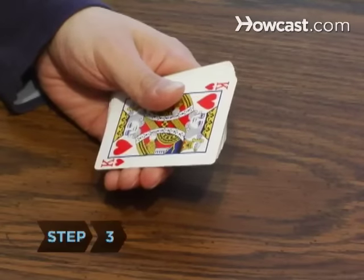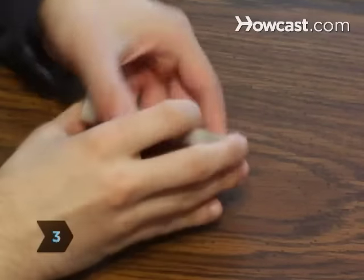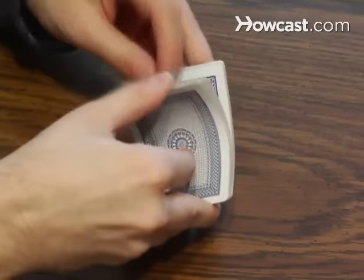Step 3. Continue flipping. When you reach the cards that are face up, shuffle your cards and start at the top.